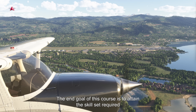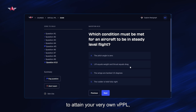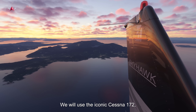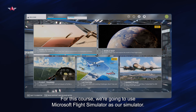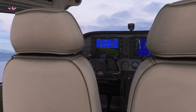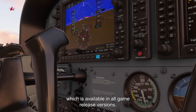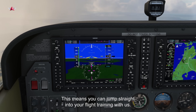The end goal of this course is to obtain the skill set required to attain your very own VPPL, a virtual private pilot's license. We will use the iconic Cessna 172, one of the greatest training aircraft ever produced. For this course we're going to use Microsoft Flight Simulator as our simulator. In it you'll find the Cessna 172 fitted with the G1000 avionics suite, which is available in all game release versions. This means you can jump straight into your flight training with us.